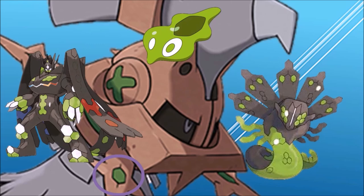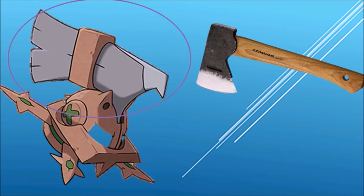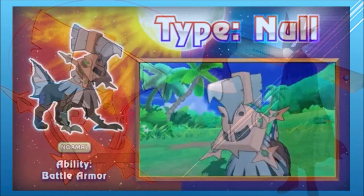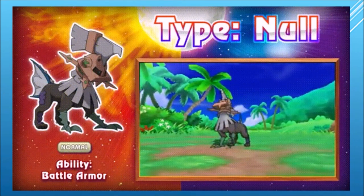Another interesting thing about Null's head is the grey thing at the very top. At first I thought it was like an axe or a bird skull, but that was because it reminded me of Fumikage from Boku no Hero Academia. Though looking at its in-game footage, it actually wobbles, so it may actually be hair.